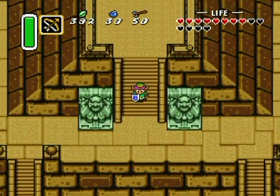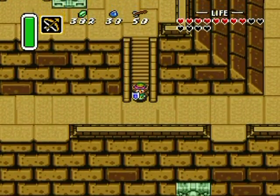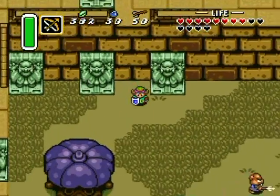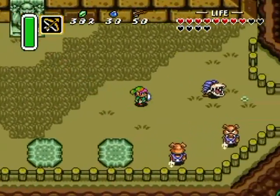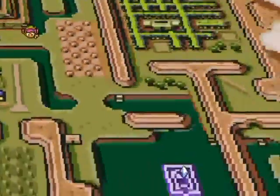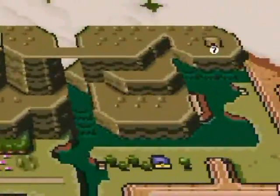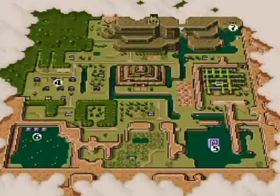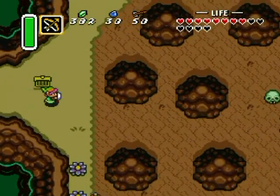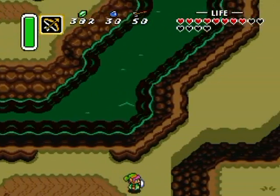Hello everyone and welcome back to the walkthrough. I think it's time to do some more overworld exploration because I've been missing out on some stuff. So what I'm going to do this part is explore the whole right side of this area on both the light as well as the dark world to clear this out. I'm gonna start by going to the upper right corner this time on the dark world.